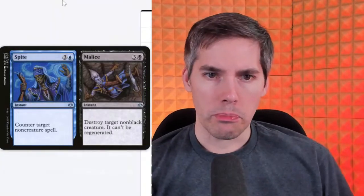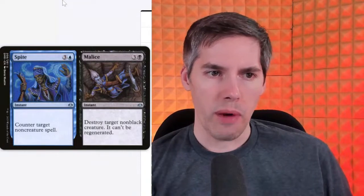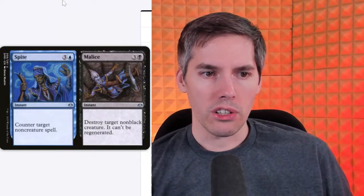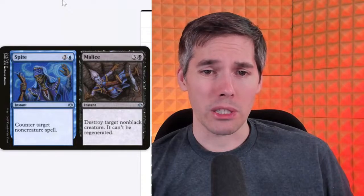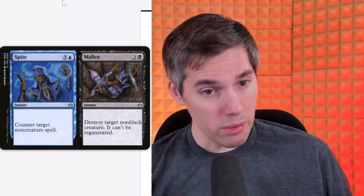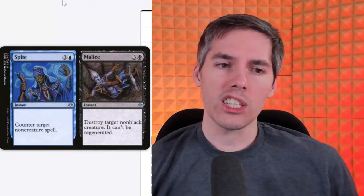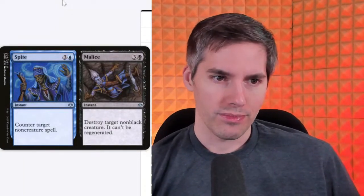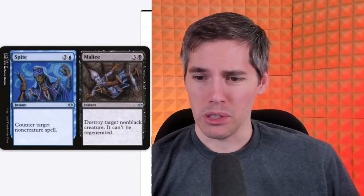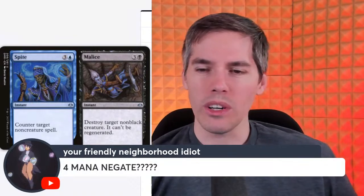Spite // Malice — the split card. This is the origin of split cards, which were very innovative in Invasion. Spite: blue three generic instant — counter target non-creature spell. That is a very expensive Negate. Malice: black three generic instant — destroy target non-black creature and it can't be regenerated. For four mana on a split card, that's not too bad, but just one of these should probably be cheaper to make it more playable.